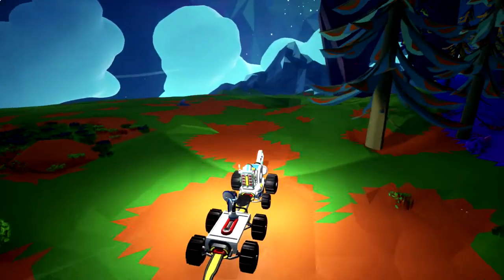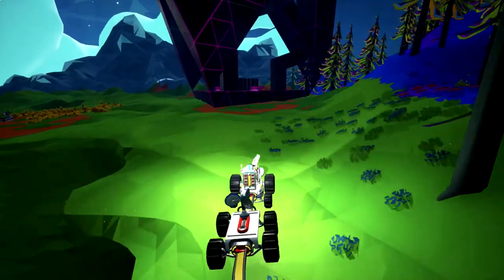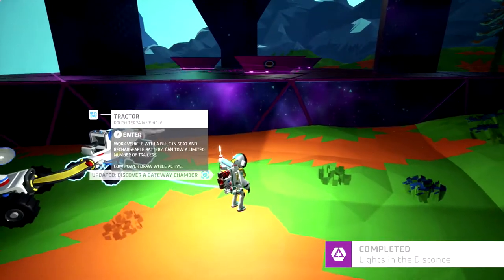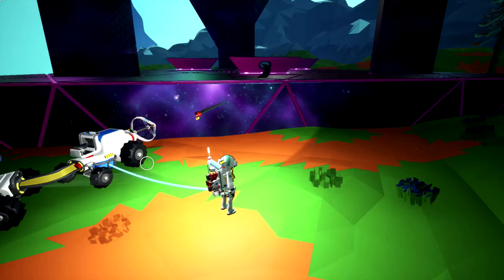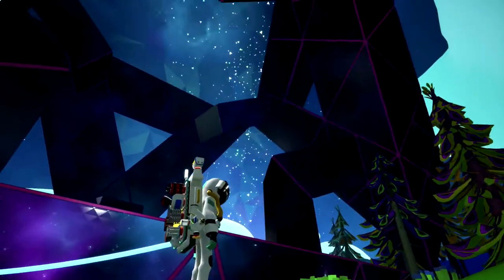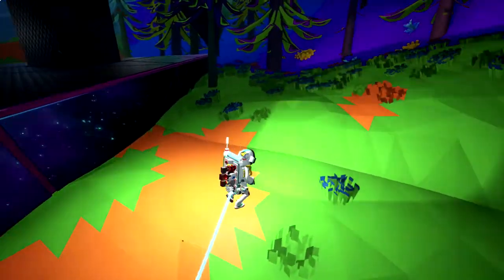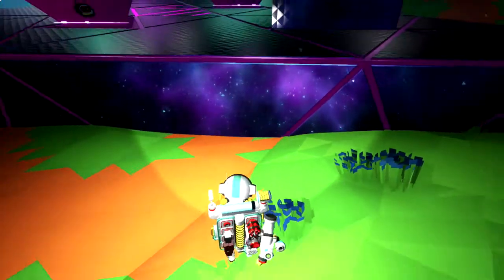Here's our first gateway! I don't think we have to unlock it — I think we just have to find it. Let me figure this out. You see the cable plug here — you have to plug the cable into the tractor to power it up. It's going to make some cool music and then you unlock it. These are almost like teleportation jump points.